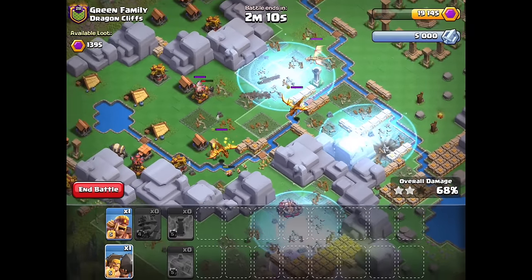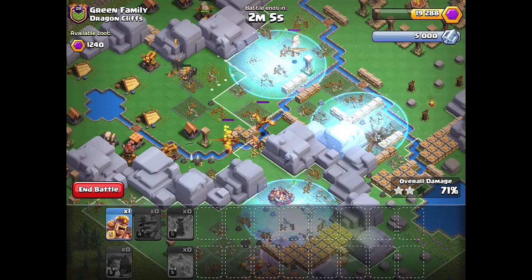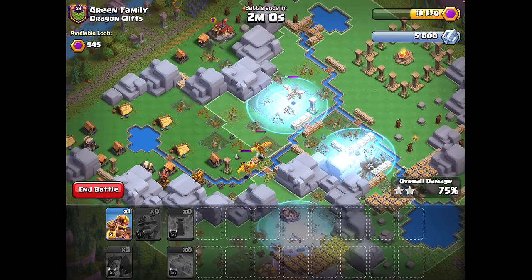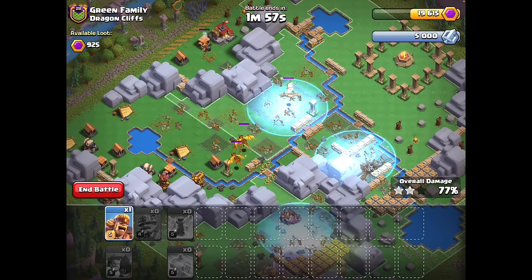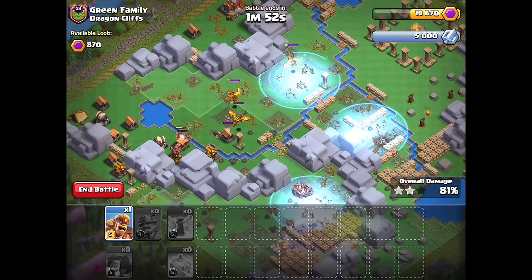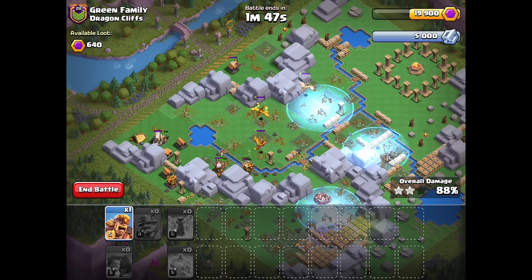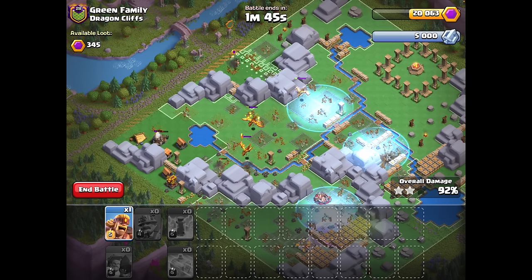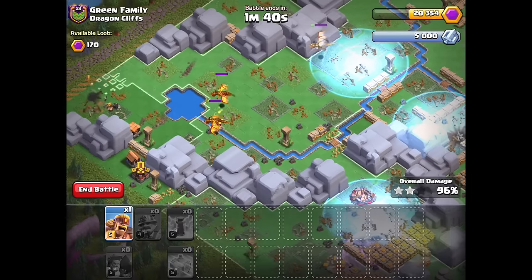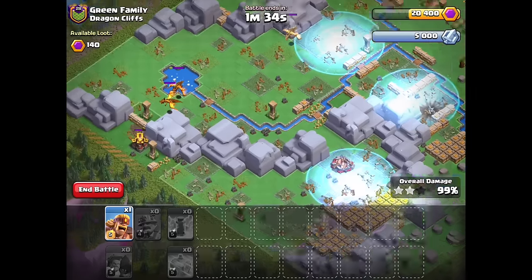We just slowly drag the last dragon away. The other dragons are frosted up so we don't have to worry about them too much. But dragons not covered by frost can actually shoot at your miners and deal significant damage. We've lost quite a few miners — the nerf can definitely be felt — but only one split, so we have plenty of force going into those last couple of defenses. At this point the dragons can't catch up to the miners and we are home free. Those miners take out the rest of the buildings and we've taken out a max Dragon Cliffs in two attacks.